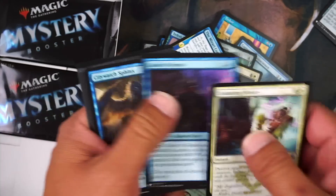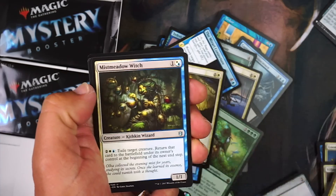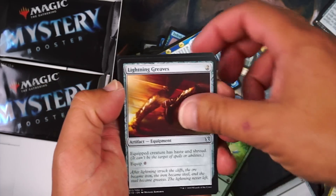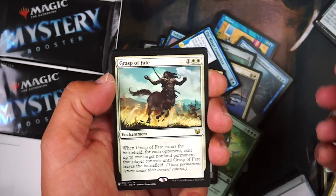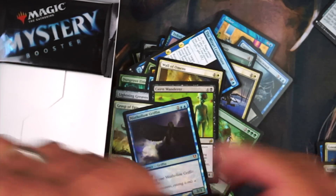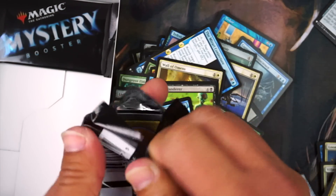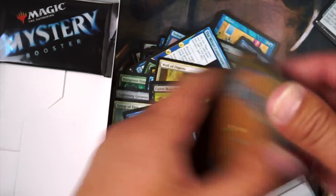Wall of Omens — sweet. Witch Engine, Lightning Greaves — I'll take that, thank you. Another Wanderer. Grasp of Fate. And a foil Misthollow Griffin — just hitting all the bad foil mythics.